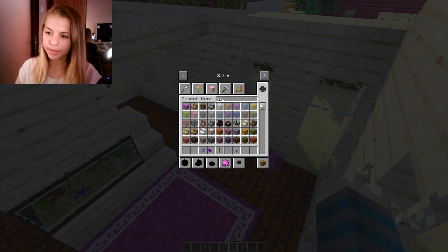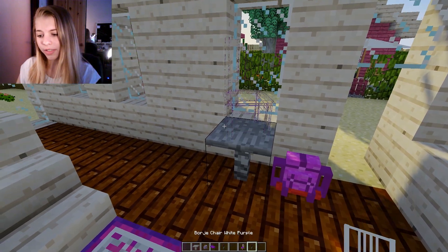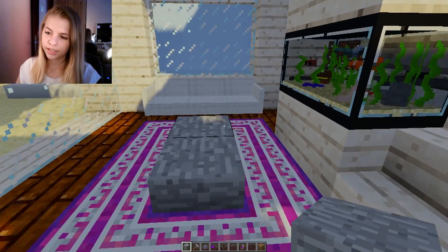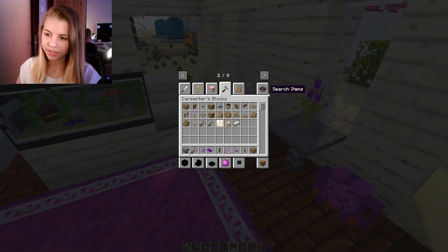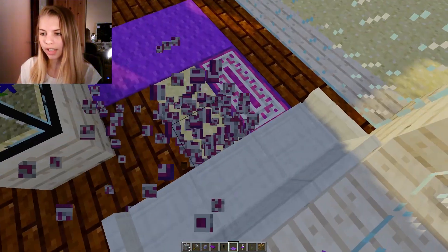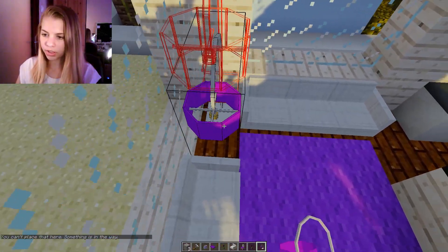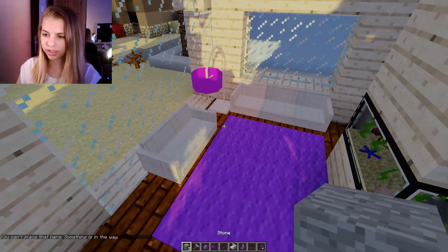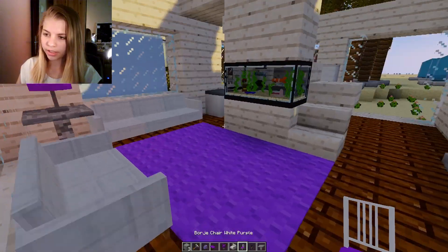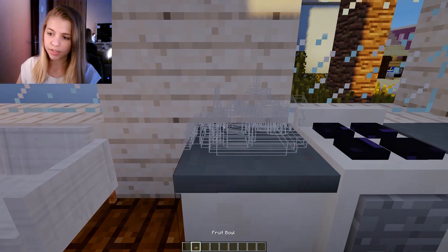Put the little backpack over there — like you come in and just drop your stuff off. Then a little stone table with a vase of purple flowers. I feel like there should be something in the middle. Let's try this lamp — it could look hideous, but here's a cute little one, we'll go with it.